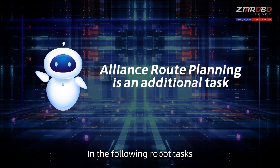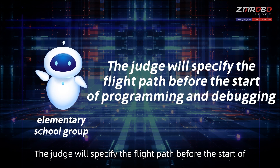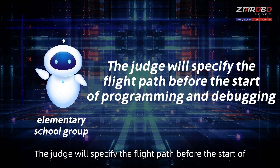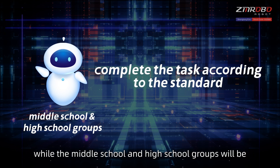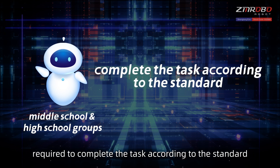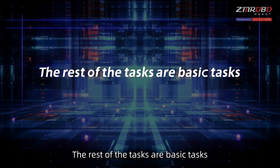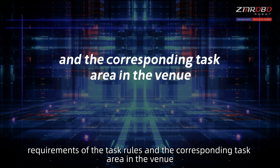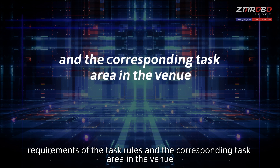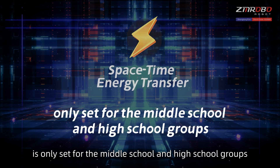Alliance route planning is an additional task. The judge will specify the flight path before programming and debugging starts for the elementary school group, while middle school and high school groups must complete the task according to the standard, though completion will not affect the remaining time points. The rest of the tasks are basic tasks, and the task areas are set according to the task rules. The space-time energy transfer task is only set for the middle school and high school groups.